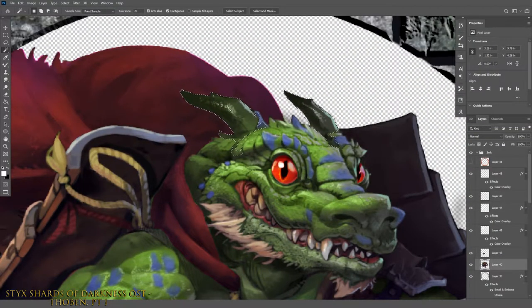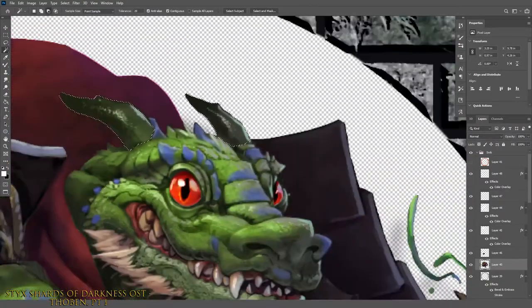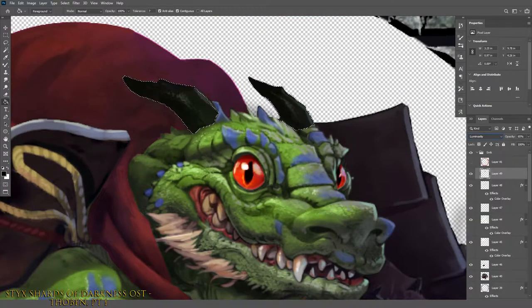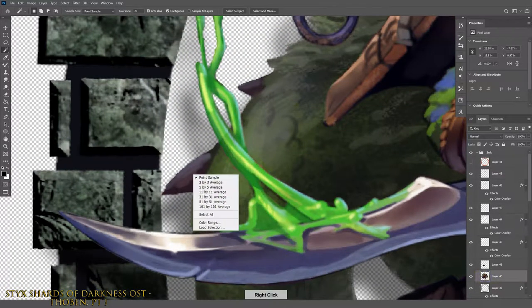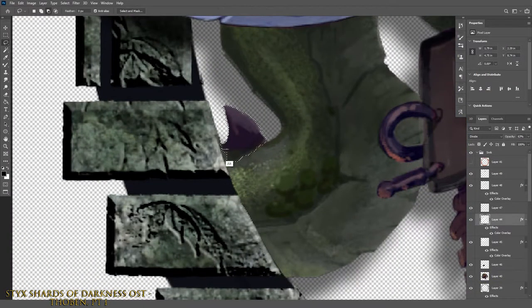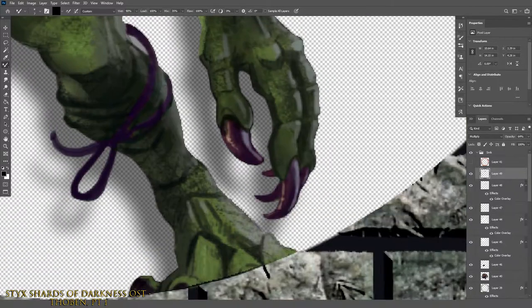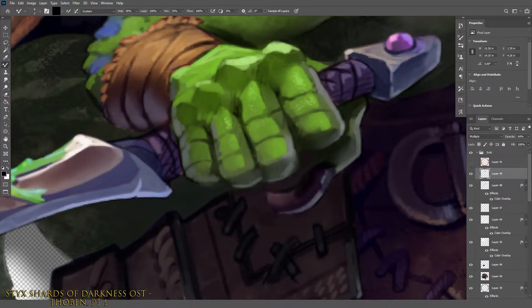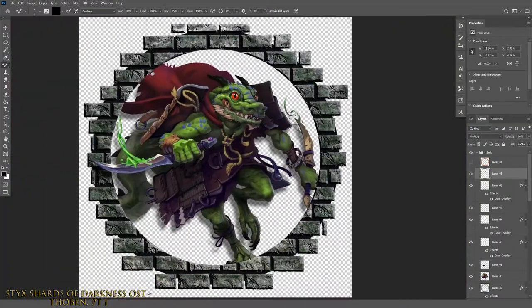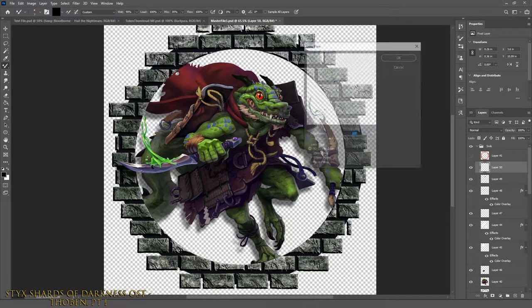The last bit of color change I needed to make was for the kobold's claws and horns. After the rest of the piece coming together so nicely, I immediately wanted to set them to black. I added one last touch — a lens flare on the dagger's edge.